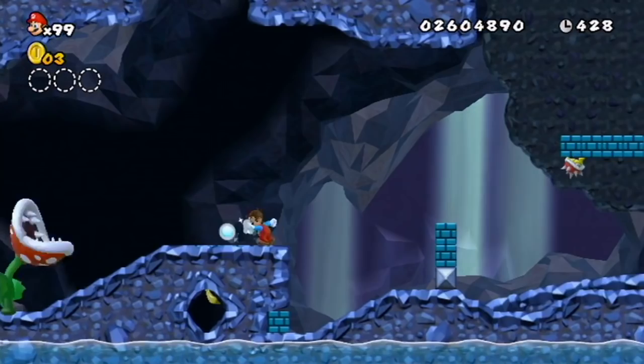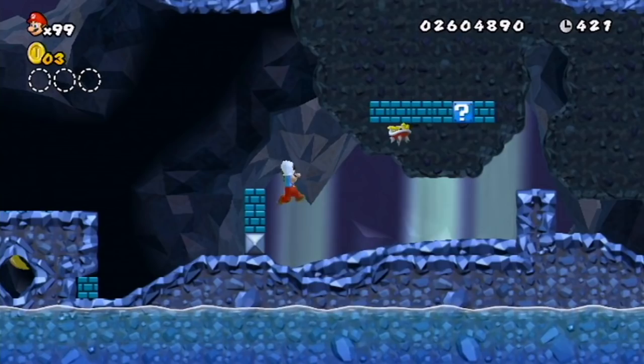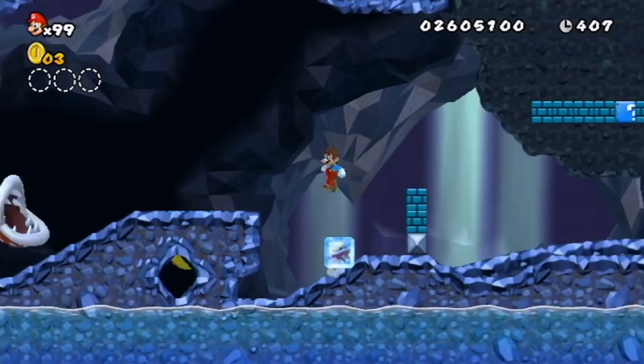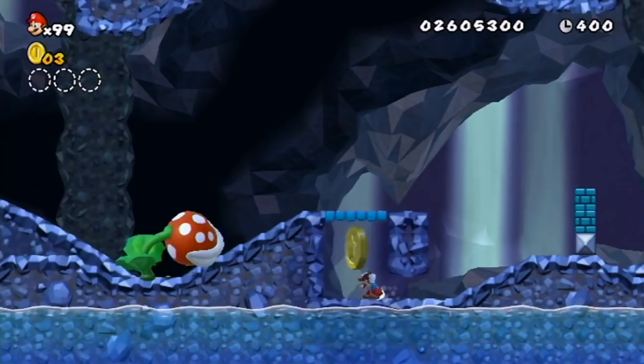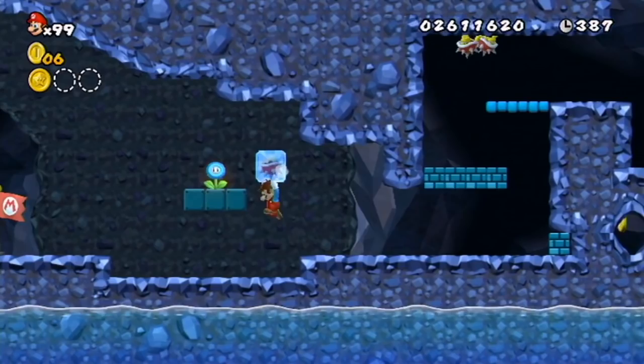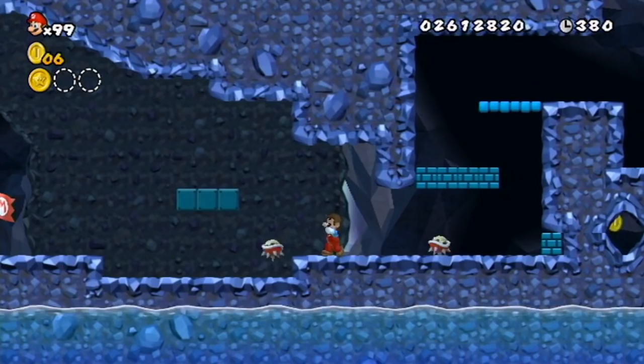Speaking of star coins, there's one right there. We have to get this spiny over there. Let's slide under — there we go. You can kinda see the star coin in that little window. But that's how you get it. Or if you're small Mario — wait, no, you still need to break it. Nevermind.